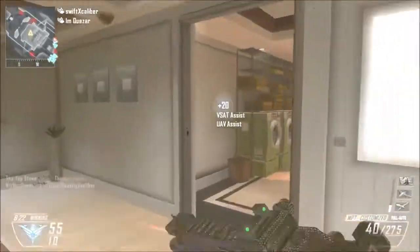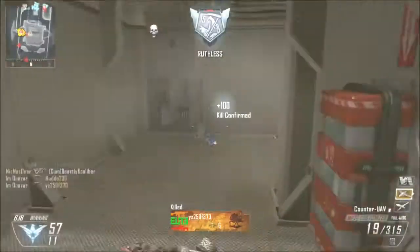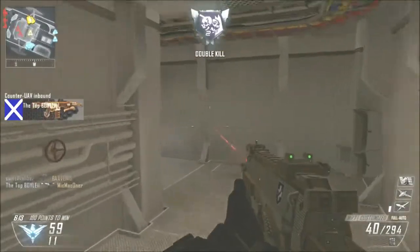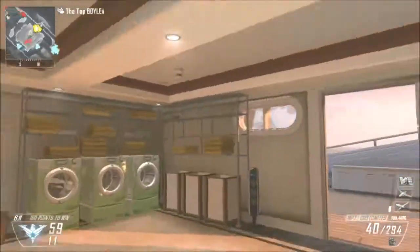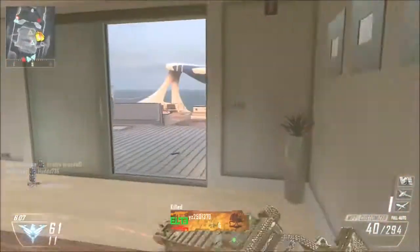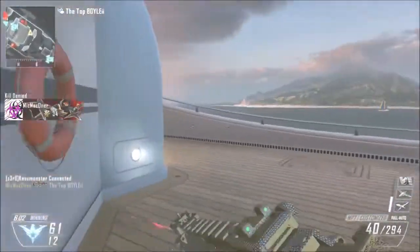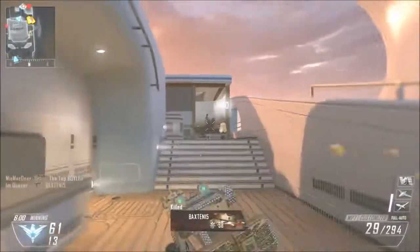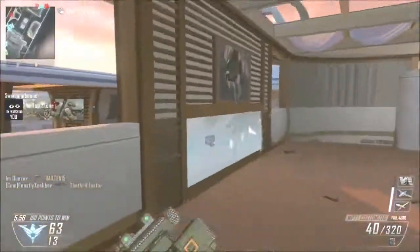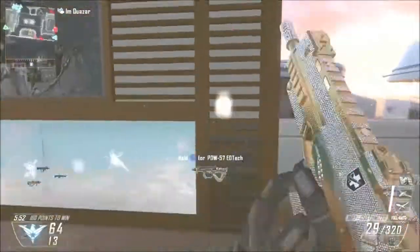For the MP7, what attachments do I use on it? I use laser sight because with submachine guns you would rather hip fire than aim down sights, because most engagements are close quarters. And fast mags because with a lot of submachine guns they have a very fast fire rate, and you'd want to reload your mag and shoot faster, getting more bullets out within a short amount of time.